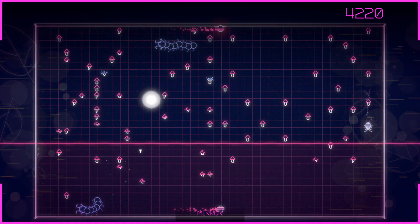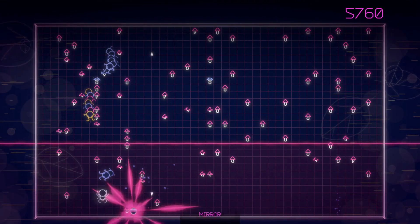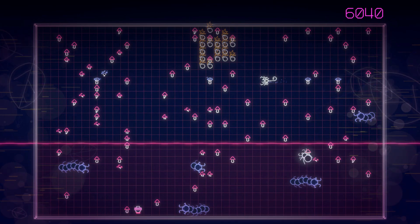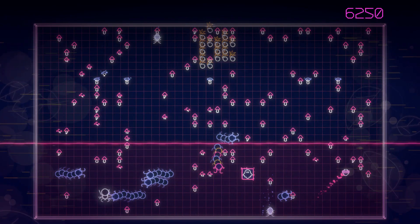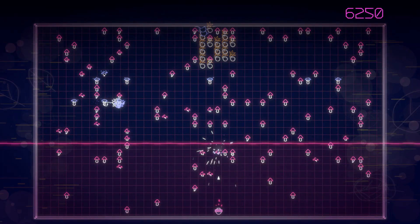The major change to the standard play of Centipede Recharged compared to the original is that the spiders drop power-ups instead of being the most stressful part of the game and zipping around the screen like a coked-up superball of death. I kind of missed that element, but the power-ups are interesting, ranging from rapid fire and spread shot to even a ghost that scares all the little creatures and makes them retreat off the screen.